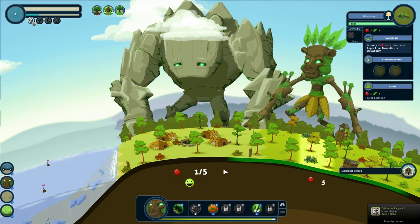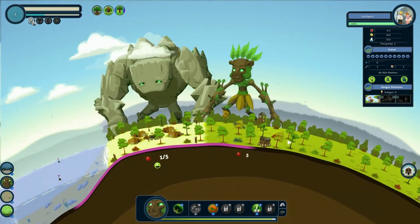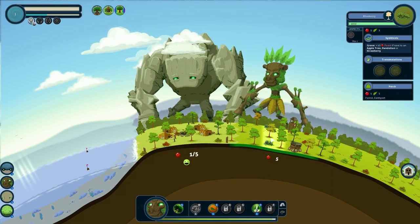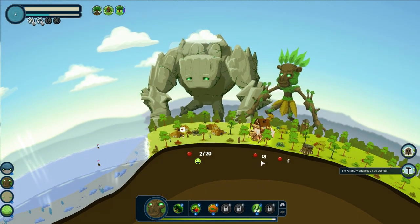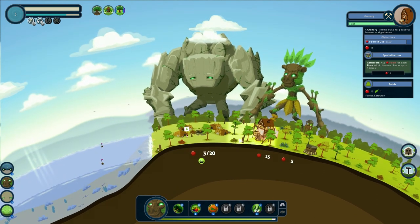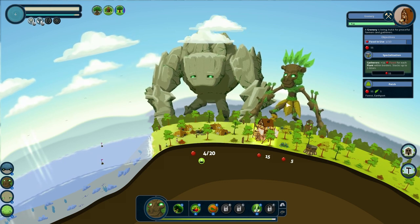Earthport has settled. So you can see that we have borders — from this marker to this marker — and that really outlines what you can improve in here, what they're working on inside of their borders. If this blueberry was outside, they wouldn't be able to work it. Now they don't have much land to work with. They're building a granary right there — to build the granary, they need 30 food. And this is how you would help your villages: you could give them more food.